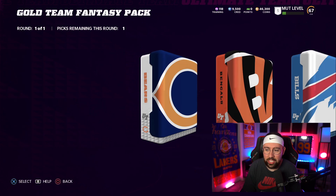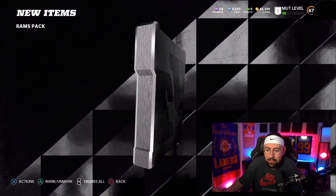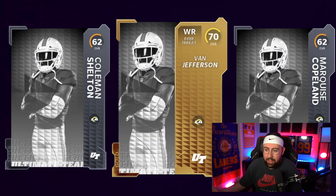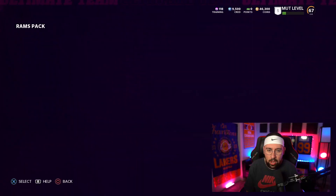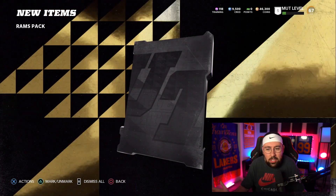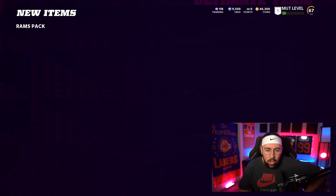I watched other people open their gold team fantasy packs and they were terrible — I've gotten a solid amount of elites. I'm not complaining whatsoever. This is all gold — fine. The disrespect to Van Jefferson though: Van Jefferson deserves a picture! Next pack — I've gotten so many Terrell Burgesses. And we get a punter. I'm okay with that.